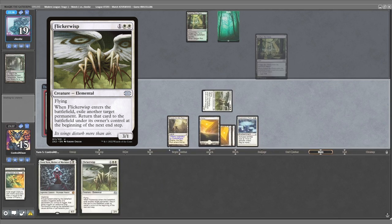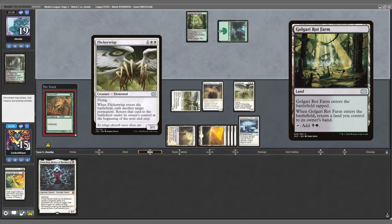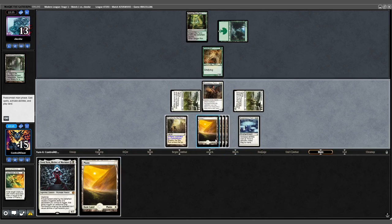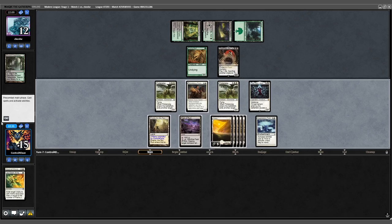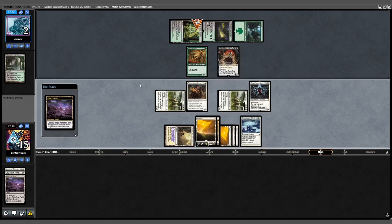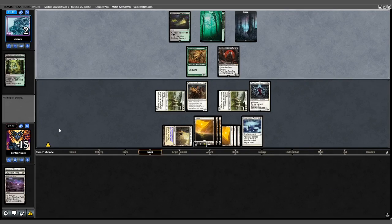This is a clear example of a drawback for these Yawgmoth decks switching over to Arboreal Grazer. We untap, play Plains, attack for 6, and cast Elish Norn. Opponent plays a Peatland into Yawgmoth. We draw Field of Ruin, play it out, and attack with the team — opponent takes 10. Field of Ruin takes down the Rot Farm. Opponent plays out a land and the game ends.